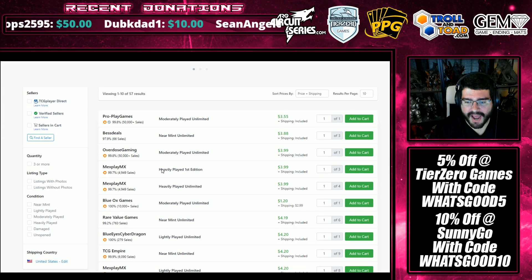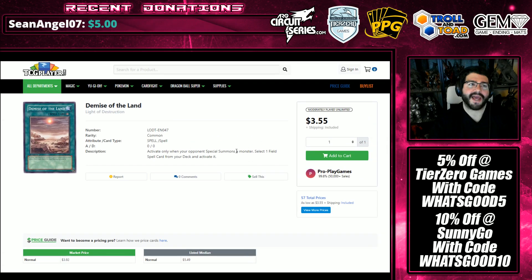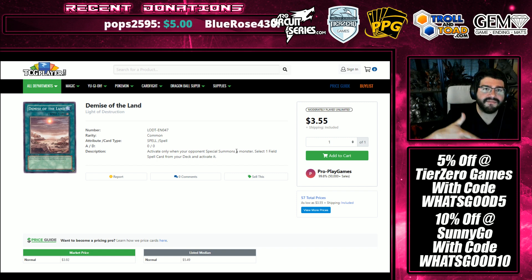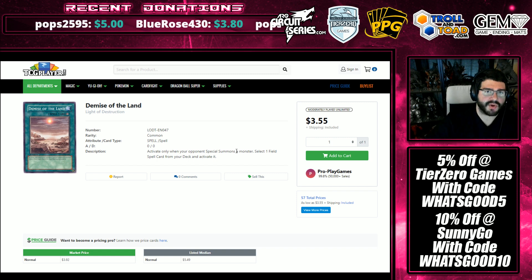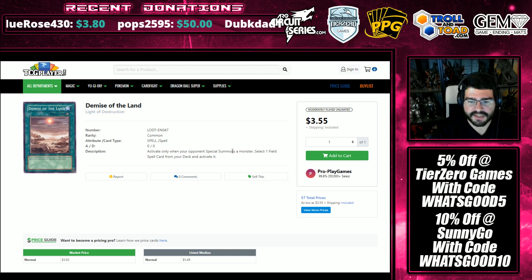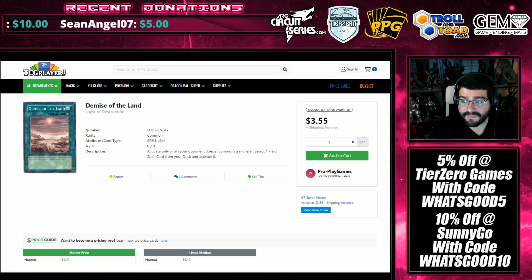Demise of the Land has seen a buyout and is cooling down from where it was. When your opponent special summons a monster, you select a field spell card from your deck and activate it — so we're back into Mystic Mine hype. I don't think a lot of players will be choosing to play this, as it depends on the opponent; you'll just get locked in under Denko's second effect instead of playing preemptively. You have your three Metaverse, three Lilith, three Physical Copies, two Terraformings, three Trap Trick — is that not enough? Maybe not everybody has the money for Trap Trick, so the cheaper options naturally bump up.